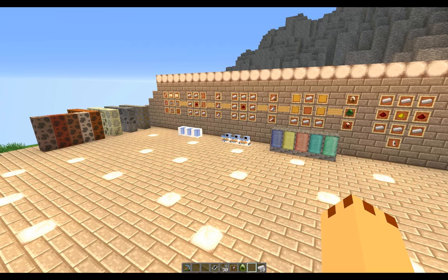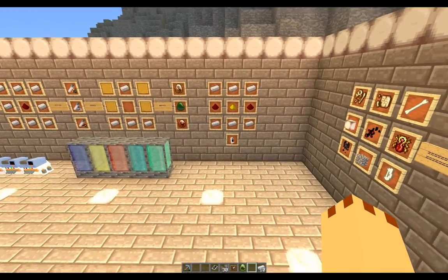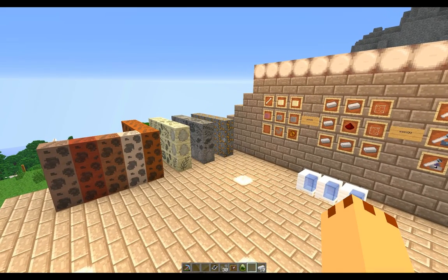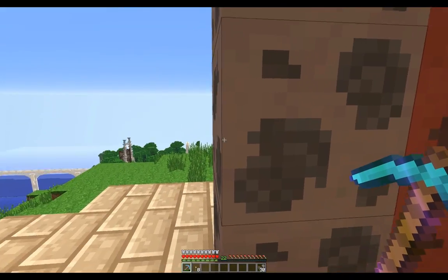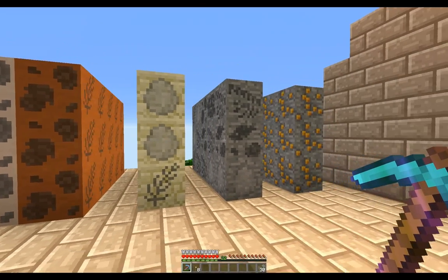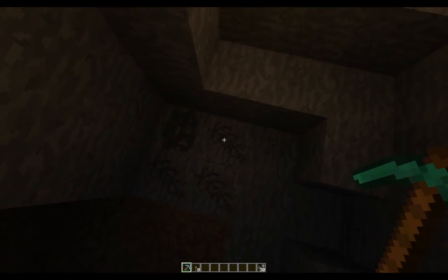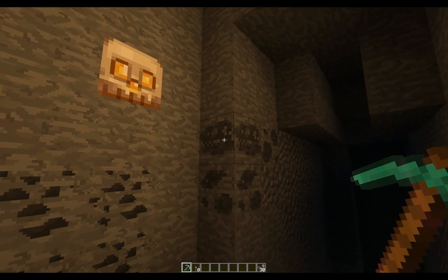I've got everything set up ready to go, starting from the fossils over here, through the items you need to create your eggs, and then finally to see how your eggs grow and hatch. Starting with fossils — you need to go and find some. Fossils can be found everywhere once you've generated a Jurassicraft world. The best way to find them is in ravines. They look like this and come in different colors. They have the consistency of iron, so you'll find them at the same frequency and levels as iron.